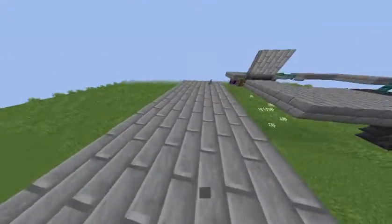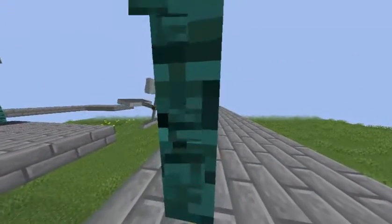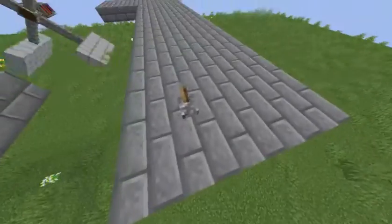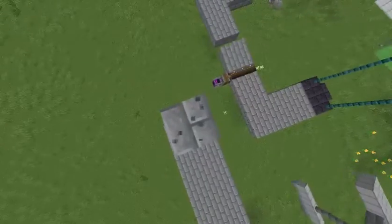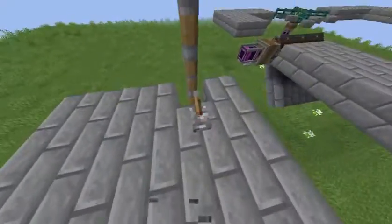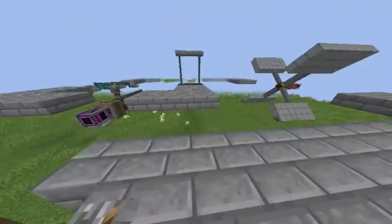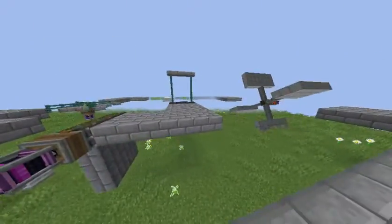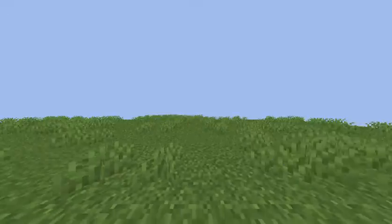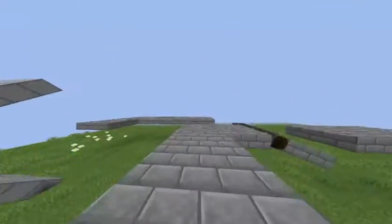Did I just glitch through there? This is it now. I added barriers here so that none of the players would go through. I'm pretty sure the players could just go through here — wait, let's just see. Oh, I literally thought that I just lost my map.